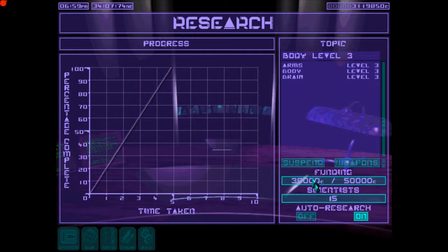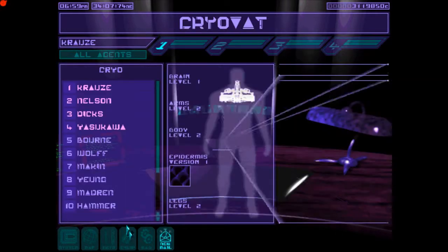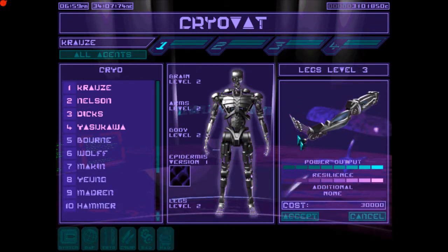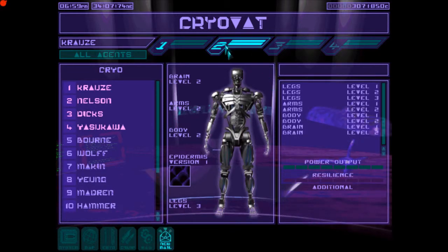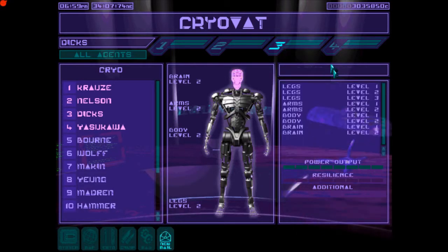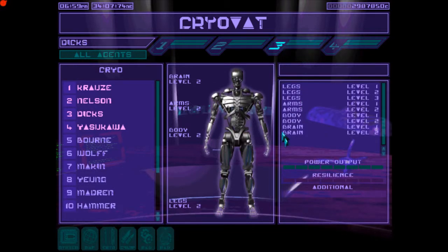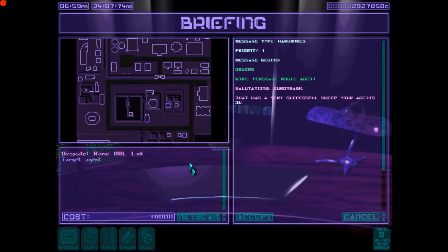Checking on our research as ever — our weapon hasn't finished researching yet, but we've got actually two new mods available for our agents. It finished brain level 2 and then went on and completed legs level 3 as well. So we can get some seriously good upgrades: brain level 2 will increase our shield and shield recovery time, and legs level 3 will make us move like greased lightning, which is pretty damn useful.